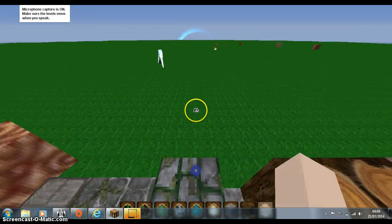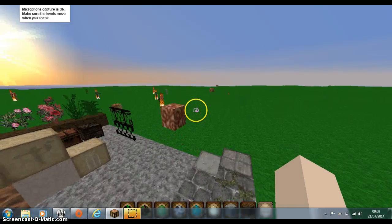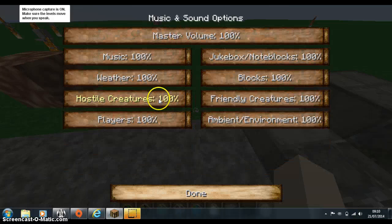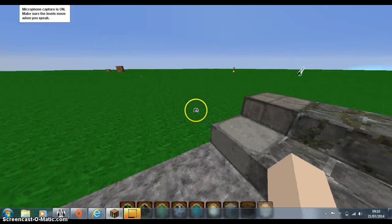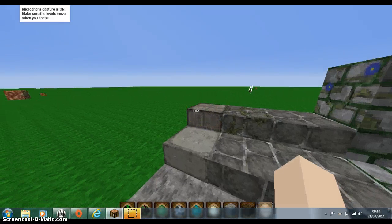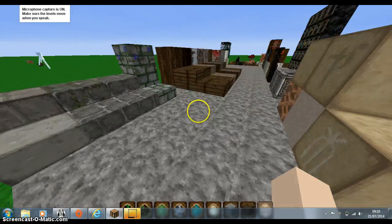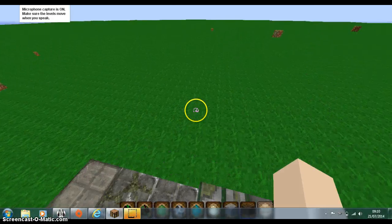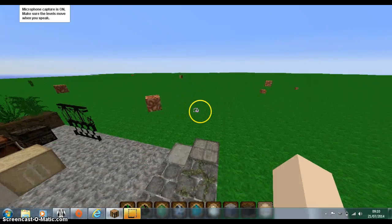Look at that beautiful moon guys, the beautiful blue moon. I am doing another episode of Texture Pack Showcase — just let me turn the music down. I am doing another episode of Texture Pack Showcase, and this texture pack is Moray Summer, and it is a Tudor medieval Victorian detailed texture pack. So yeah, let's get into it guys.